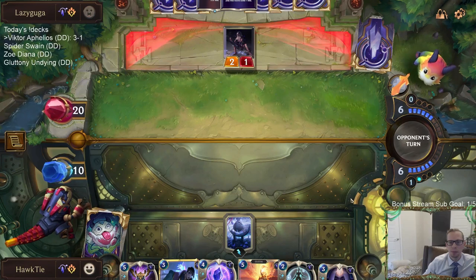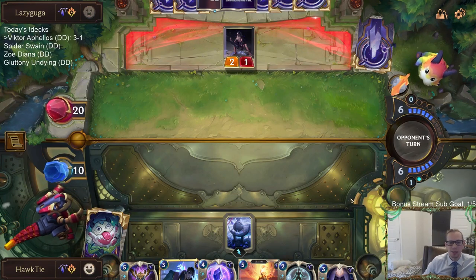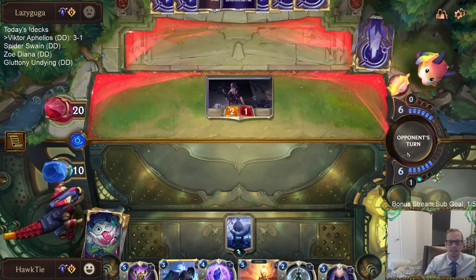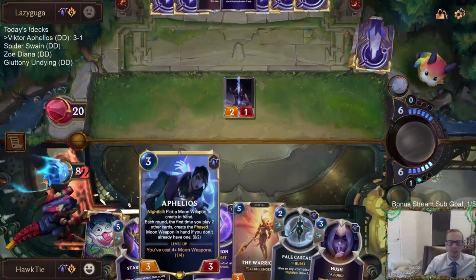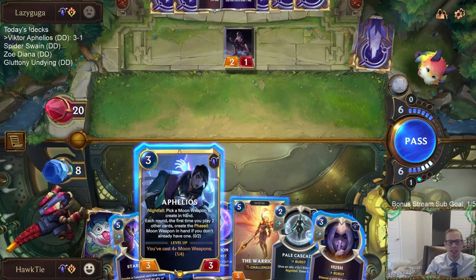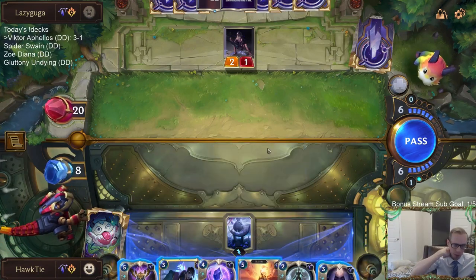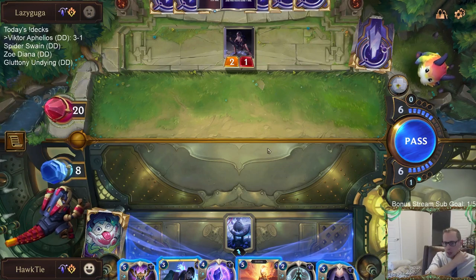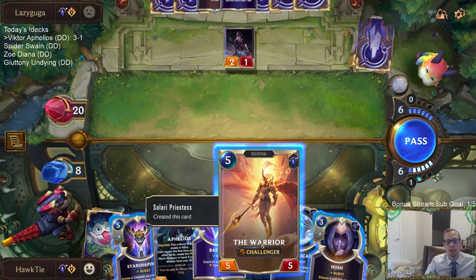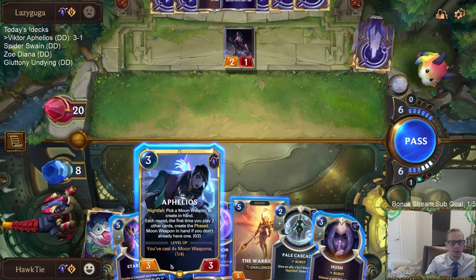So what do I do this turn? Like just Warrior plus Pale Cascade to get two spells for Veil Temple. Maybe I just play Warrior and then Pale Cascade - basically cycle and give the Warrior a permanent plus-one plus-one and draw a card. Turning Pale Cascade into zero mana draw card plus giving Warrior a permanent plus-one plus-one.